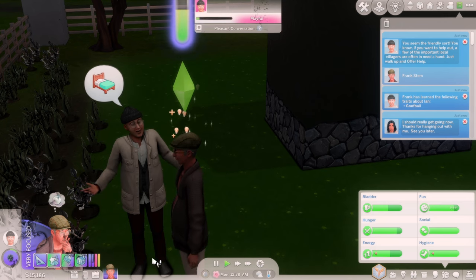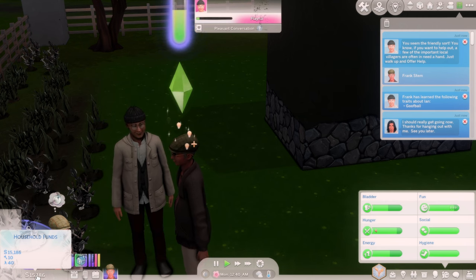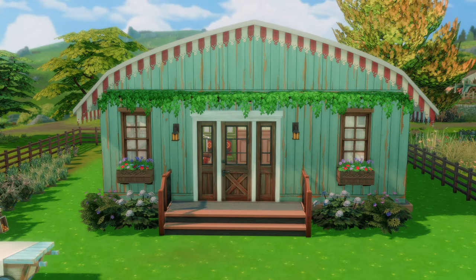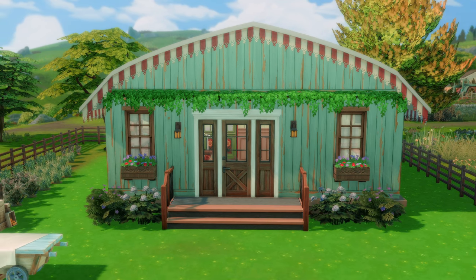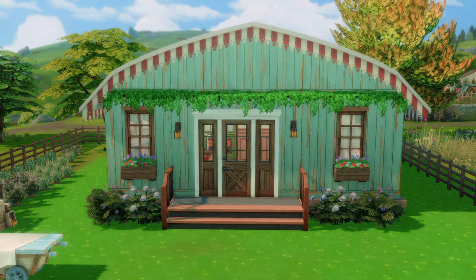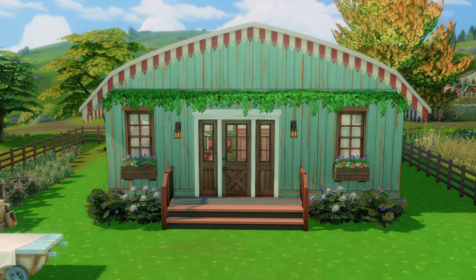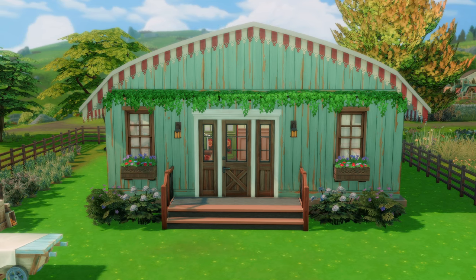Speaking of tiny home, I think we're going to go ahead and build it. I have 15K — I'm going to go off camera, build it, and then come back in and we can decorate it together. Five hours later... Here's Frank's new tiny home. We're not even going to talk about how long this took me. I tried my best to focus on his style of decor, which is farmhouse, vintage, and garden. Let's go in and take a tour.